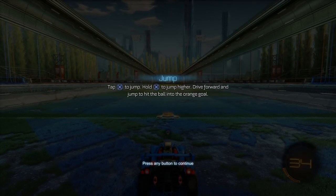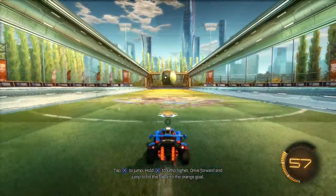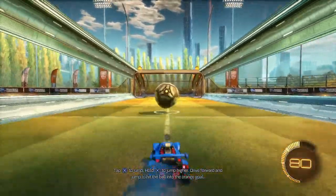Jump — tap X to jump, hold X to jump higher. Drive forward and jump to hit the ball into the orange goal. Okay, let's try this. Boom, got it!